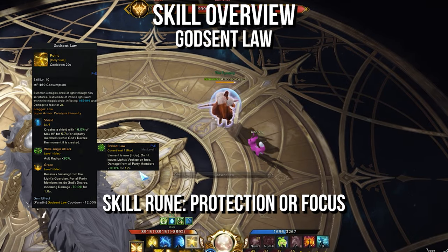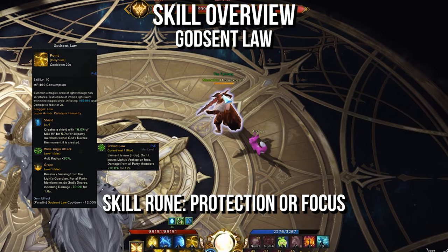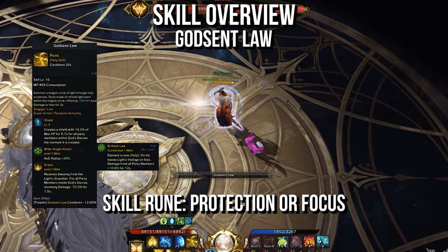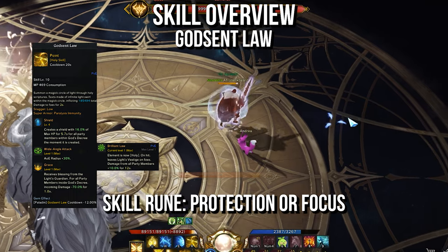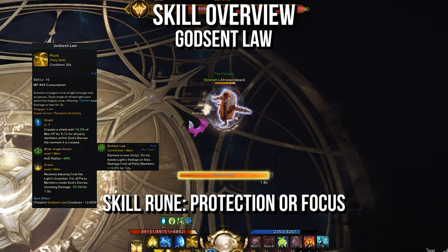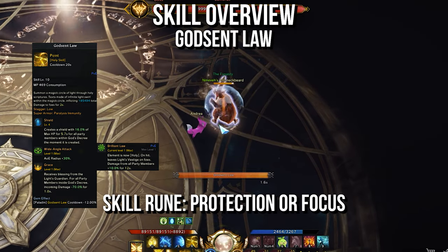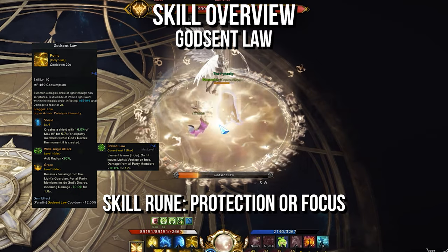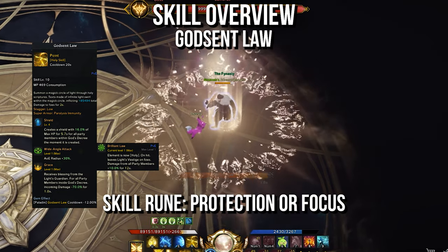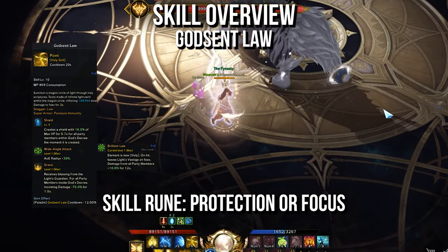God Sent Law is probably the most rewarding ability in your kit when used correctly. It's a channeled ability that gives a shield, has damage reduction, and can be used to apply Light's Vestige. Shield and Grace are the mandatory skill tree choices, while in the second row you can either pick Brilliant Law for Light's Vestige, or Wide Angle Attack to make it easier to use on multiple people. But because of the longer cooldown, this isn't a great source of the debuff. Regardless, it's still a mandatory ability, and for the skill rune, Protection and Focus are the main picks.